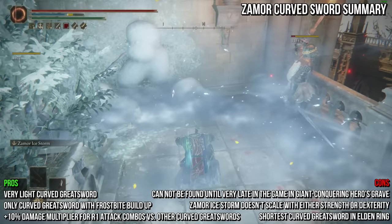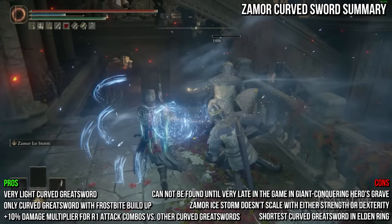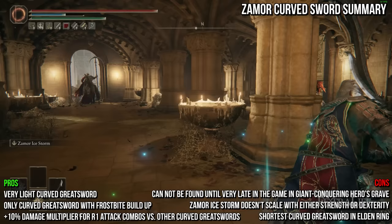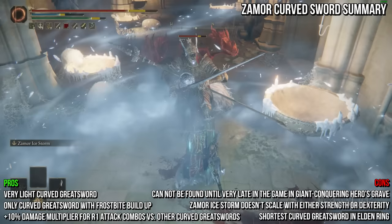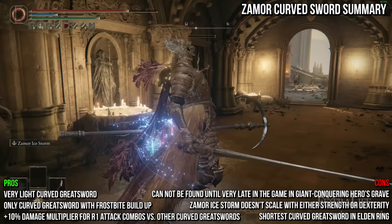The sweet spot for this weapon is about 45 strength and 55 dexterity, though the weapon scales okay up to 80 with both stats, making it an okay choice for NG+. However, since there is no way to increase the damage of Zamor Ice Storm via scaling, you'll have a hard time on a third playthrough as it takes more and more casts to wipe out enemies. I recommend two-handing this weapon and leaning into its weapon skill, spamming it to set frostbite on tough enemies and wipe out groups, or using it in a dual-wield setup with something like Bloodhound's Fang for a bleed build.